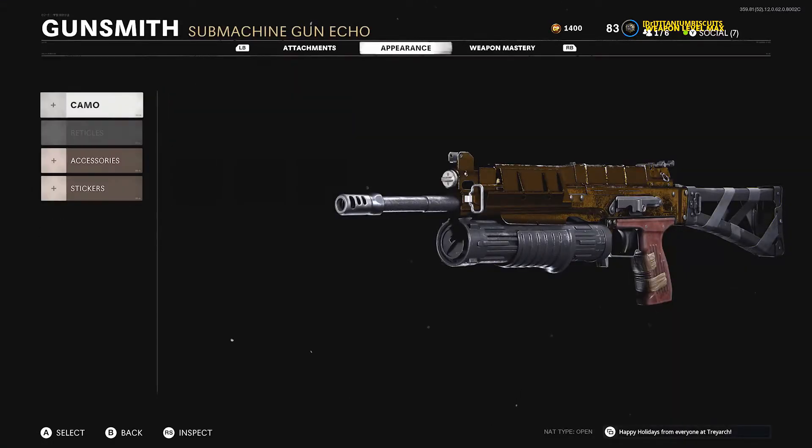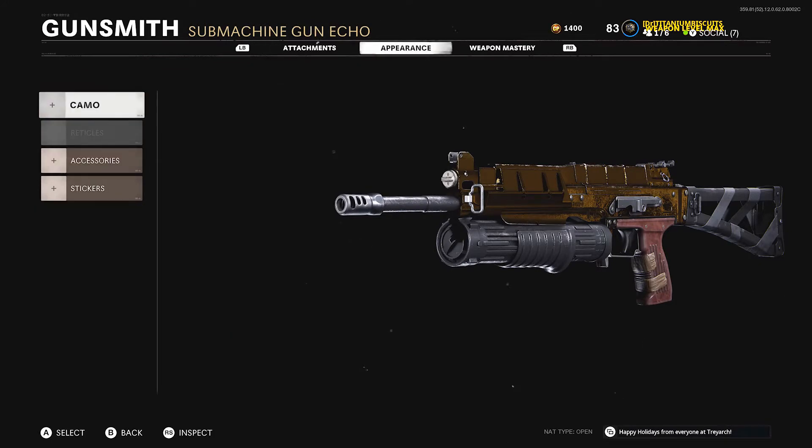And there you have it — here is our Bullfrog. Let's go ahead and make it sexy with the gold camo. Oh my gosh, what a beautiful gun with gold camo on. Without it, it's kind of meh.